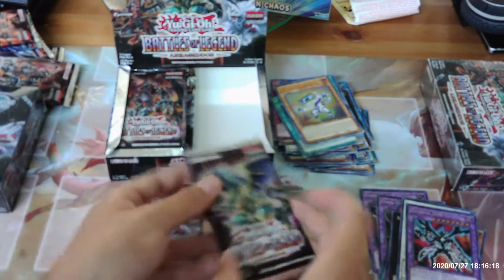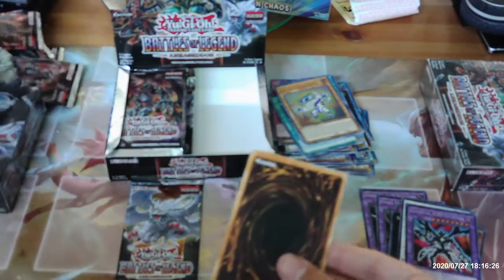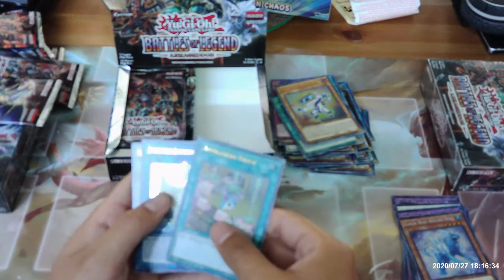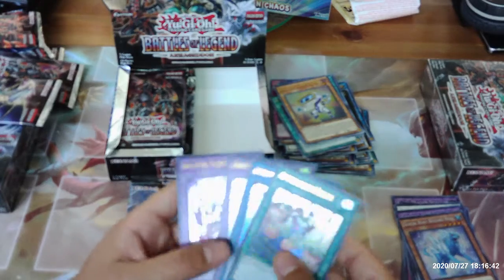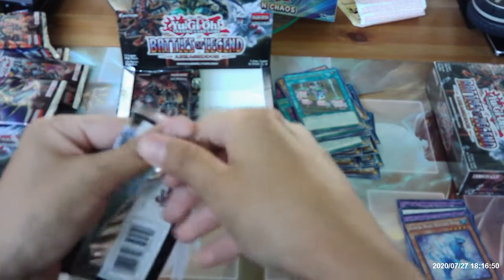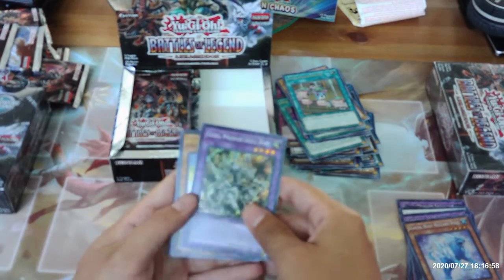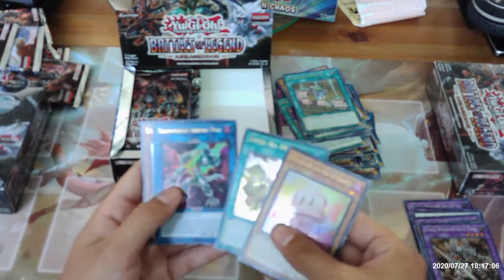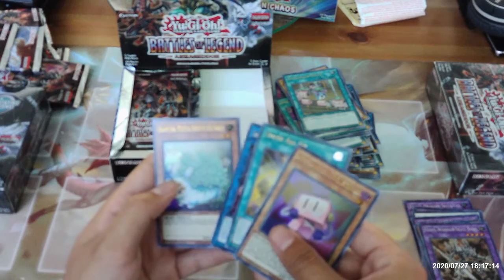We got our last two packs for the right side anyway. Glacial Beast Blizzard Wolf, Appliancer Reuse, Appliancer Laundry Dragon, Elemental Hero Shining Flare Wingman, and Invoked Kalaga. Then Fossil Warrior Skull Bone, Appliancer Socket Roll, Super All-In, Salamangrate Sunlight Wolf, and Kalantosa Mystical Beast of the Forest.